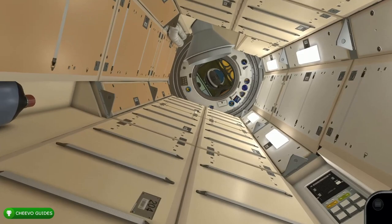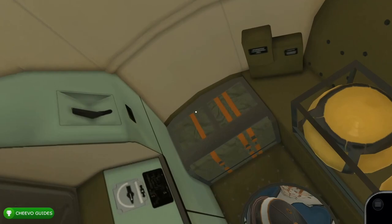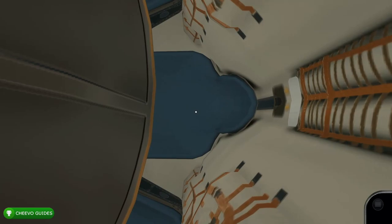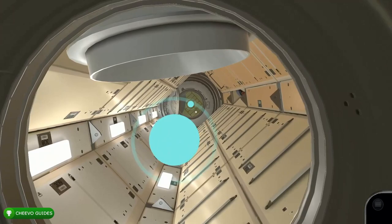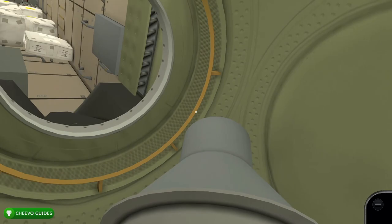When you think you're at the bottom, you're really not — go through this hatch and that will be the very bottom of this module with the control panel. Once you get to the very bottom, make your way back up. All the indicators should be blue now, and once you get to the top, continue forward through this area.